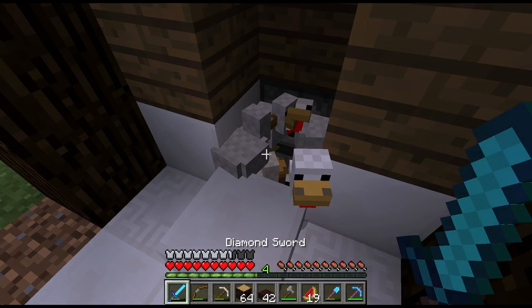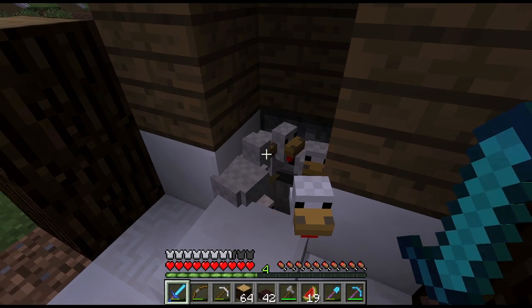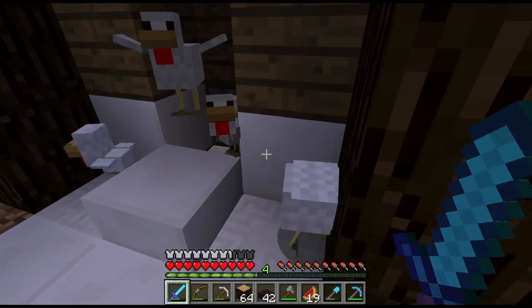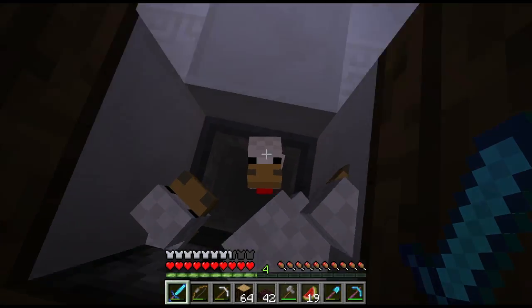We're going to have to let these guys out. Fire aspect. I'd rather it not be fire aspect because I want just free chickens. Be free.